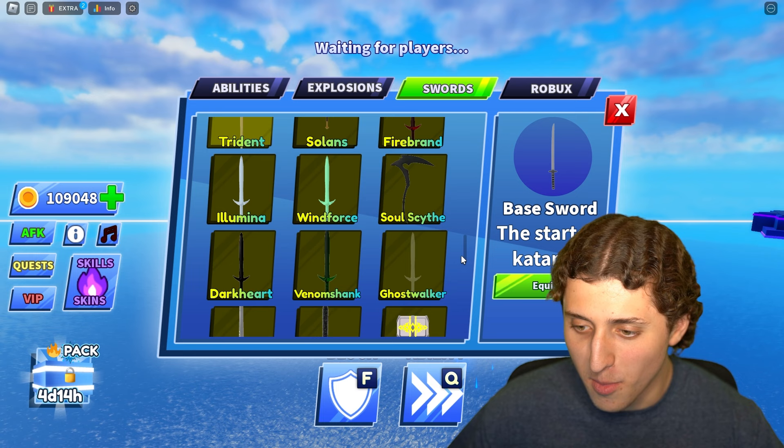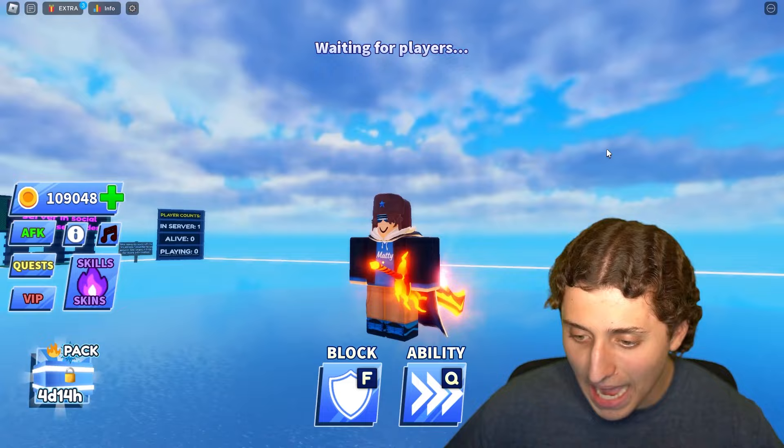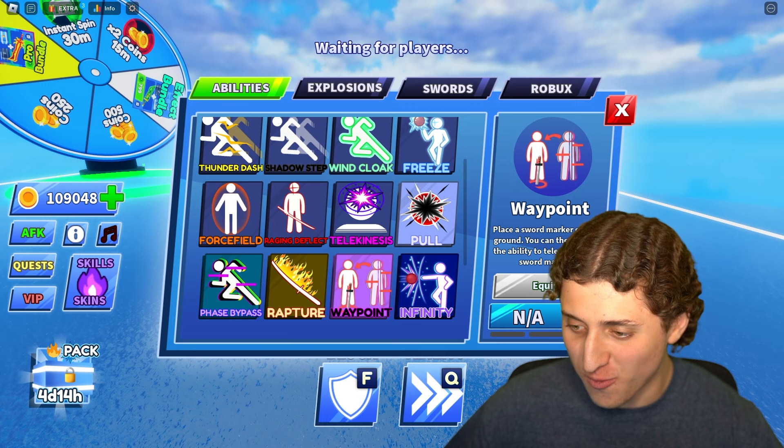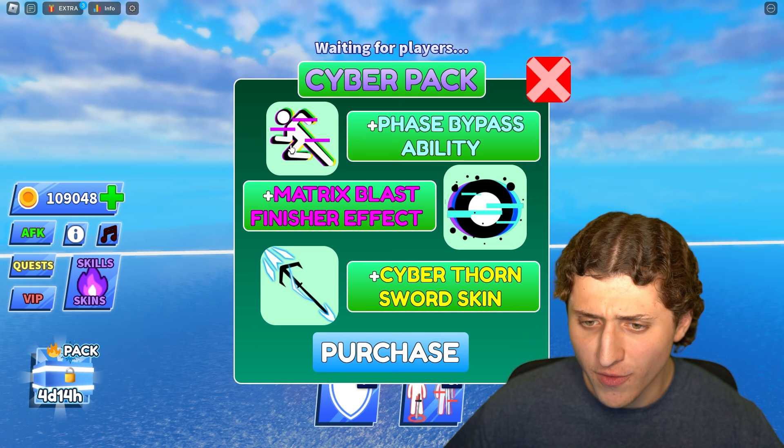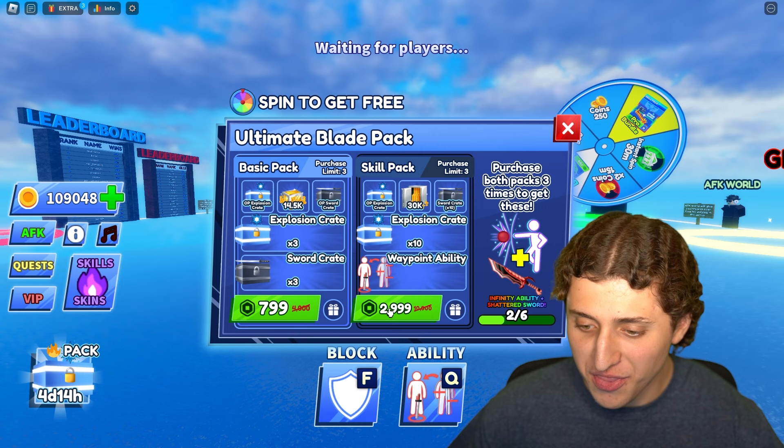I'm looking for my Molten Grape Blade — oh my god it's a red item! I got the Molten Grape Blade and the Essence Cleaver. I'm equipping this bad boy right now. Oh my god, I'm so drippy right now. This one's pretty cool too. We got Waypoint right here, but we don't have Infinity yet — I'll get it eventually. And there's a Cyber Pack — I'm buying it right now. Now I can use the Matrix Blast. Oh that's so cool.